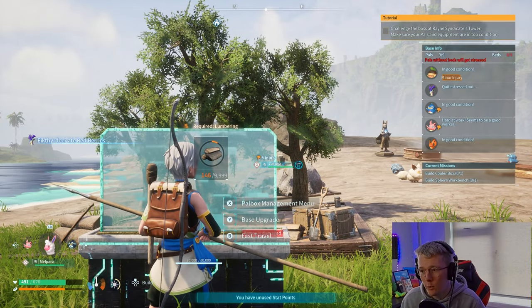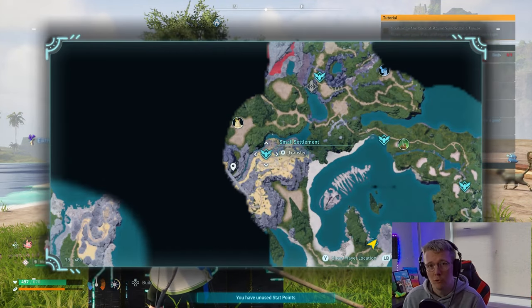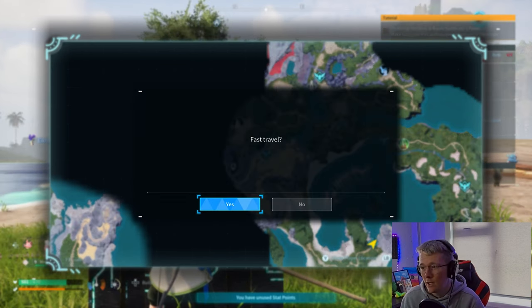The first thing you want to do is travel to the small settlement, which is right here in this desert area. We're gonna attack some of the guards that are there because we need to be wanted for this glitch to work.